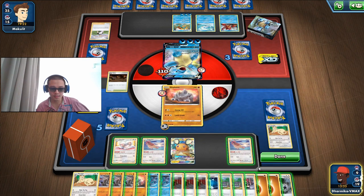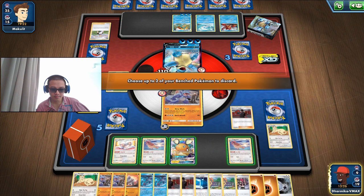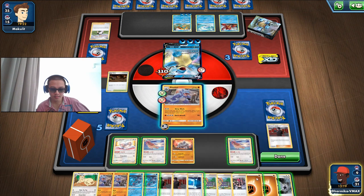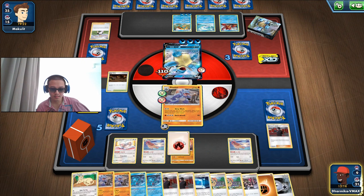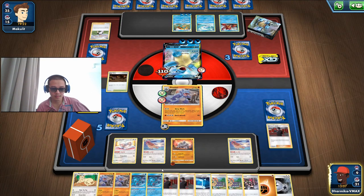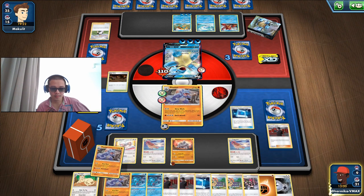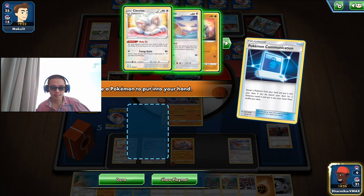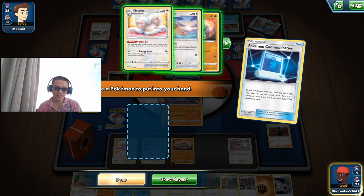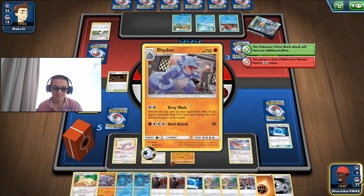We're gonna Fion later. We're not gonna be putting a Rhydon — we're gonna be Fion-ing. So Exile, Rhydon, then attach an Energy and get something — hopefully a Meowth. No Meowth, no Rod. I should have used Fion — what was I thinking? I just wasted a turn there. And we wasted our Paw Pad on Yells.